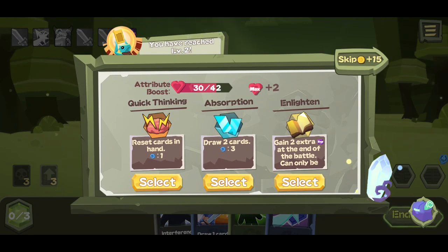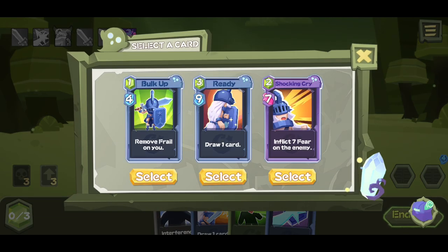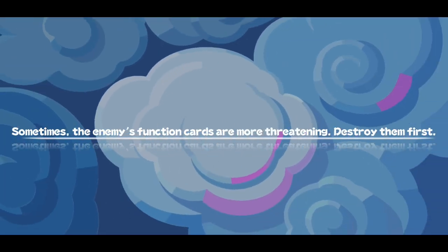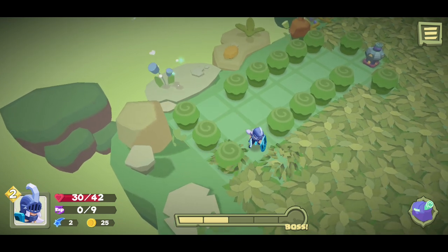Attributes: draw two cards, gain extra experience in battle, reset cards in hand. I like the reset cards in hand one, but draw two cards might be pretty good. I can skip it for gold. Early on it's probably pretty good — it can only be used once. Remove frail — I don't know what frail is. Seven fear — that's a very good one. Sometimes the enemy's function cards are more threatening, destroy them first. Enemies — I think you can destroy enemy's cards? That's neat.